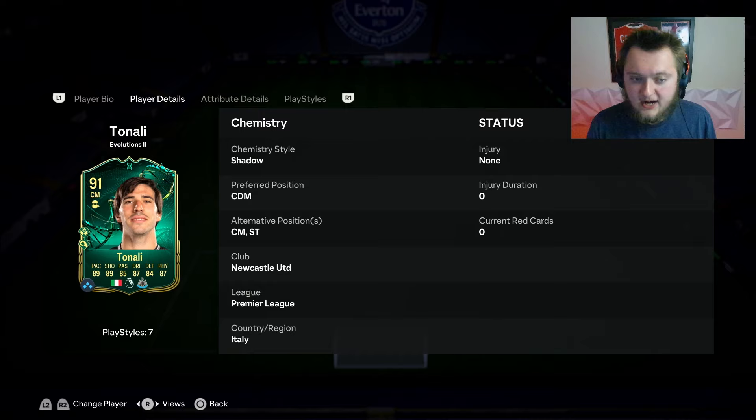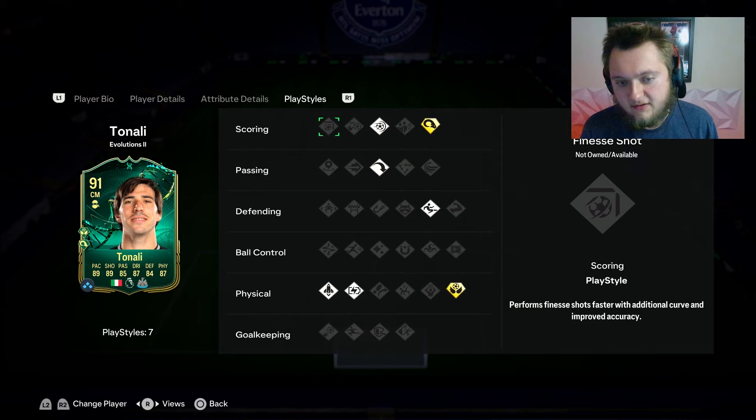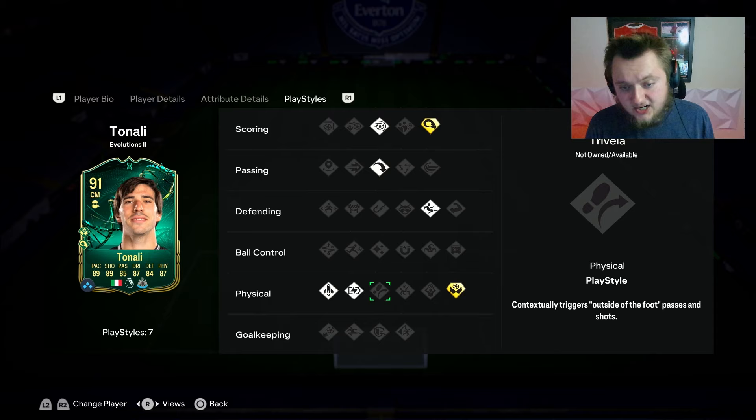You do want to play him up front, which I wouldn't really recommend. The three-star skills kind of negate the fact that he can play striker — you don't really want to play him there. In terms of play styles, he gains quick step from this Evo. He's got relentless, slide tackle, long ball pass, power shot silver, power header plus, and aerial plus. Should be really, really good for the midfield.